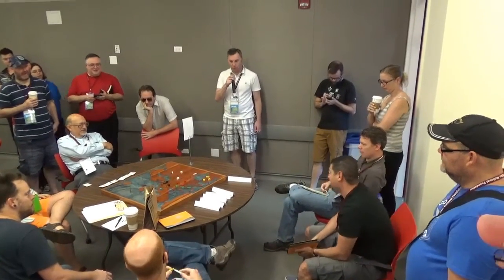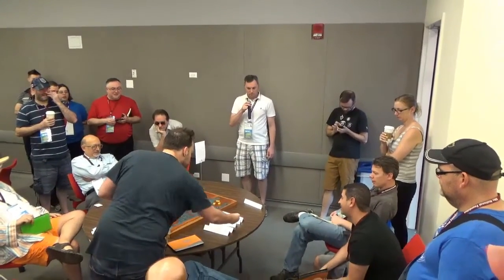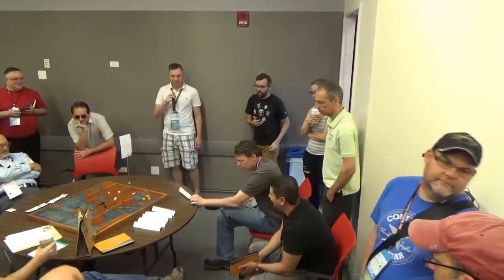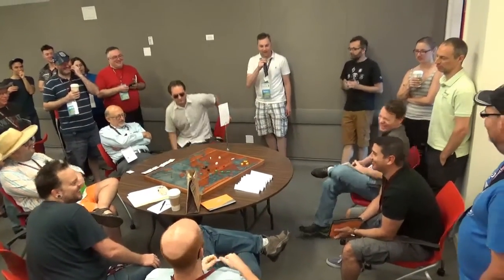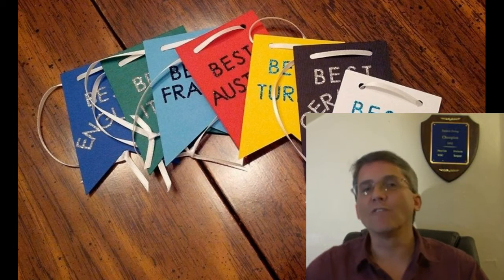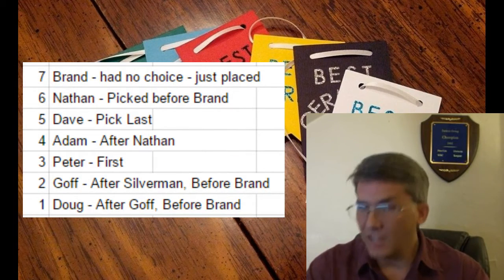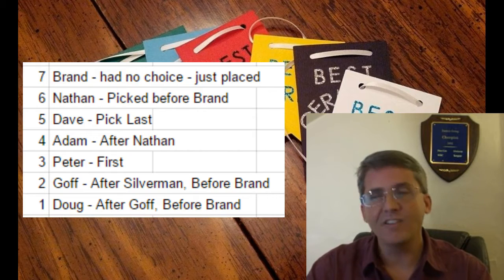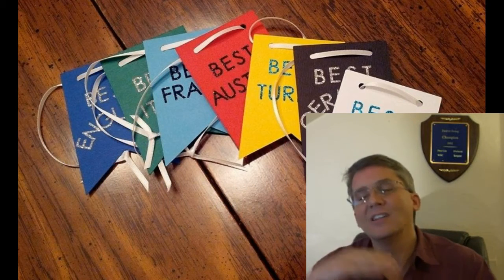Peter Yergin picks the first spot. Andrew Goff slides in between Silverman and Brand, and Doug Moore selects after Andrew Goff and in between Chris Brand. Peter Yergin gets to pick his country first. Players chose their position in reverse order of their ranking at this point in the tournament. When the top board was called, Chris Brand was in seventh place and had no choice about where he wanted to pick. After Chris, it was Nathan, then Dave, Adam, Peter, Andrew, and Doug. But when the sorting was done, Peter Yergin was picking first and Dave Miletsky was picking last.